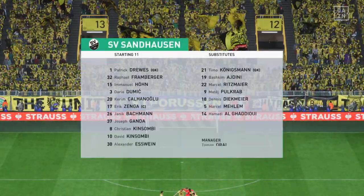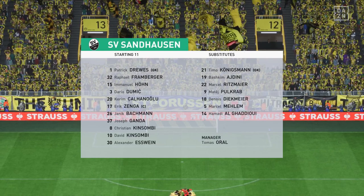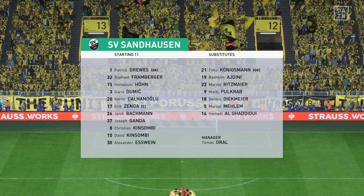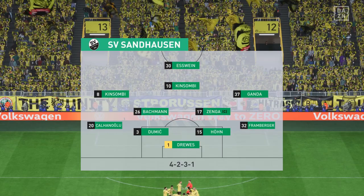And introducing the visitors' lineup today. They're starting with an attacking 4-5-1 formation with three players in advance of two holding midfielders. But it's important that the wide players come infield to join the centre forward at the right time.